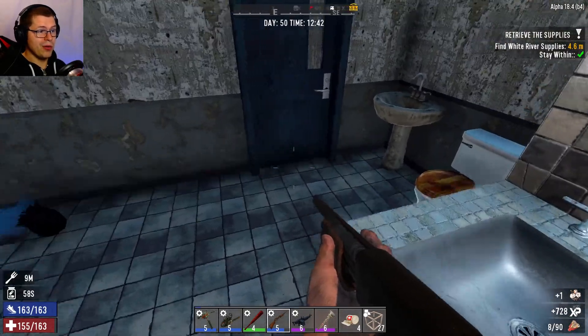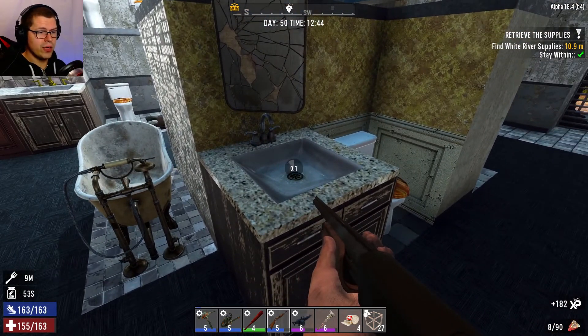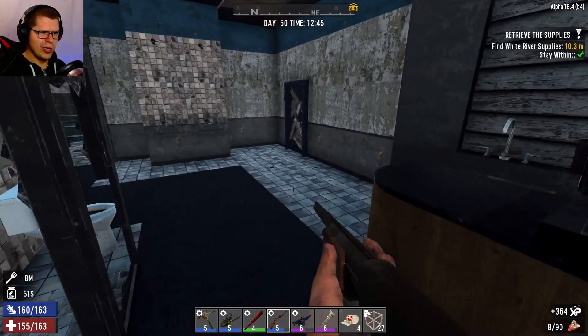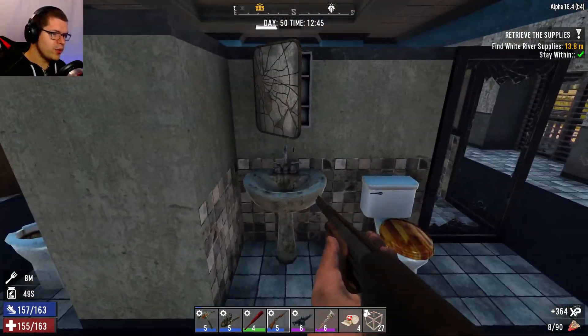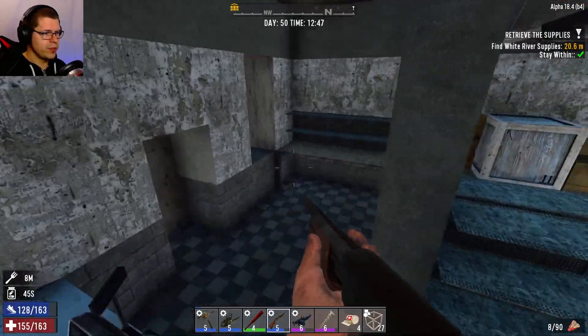One thing I do need to do in the background is get some nitrate. We're fresh out of nitrate — we've got like 600 at the base, which really isn't a lot. We do need to go grind up a little bit of nitrate. I'll probably do that off camera because I'm sure you don't want to see me mining.